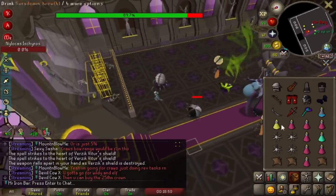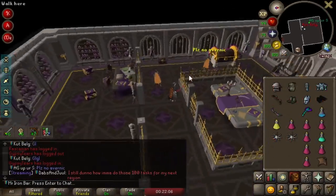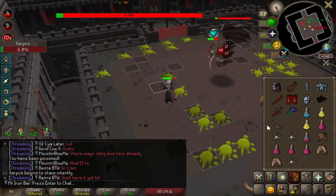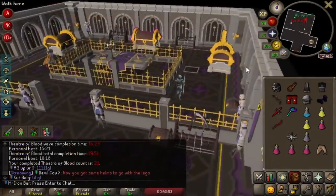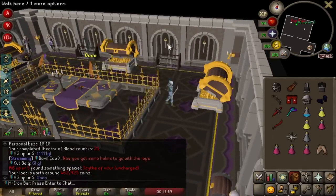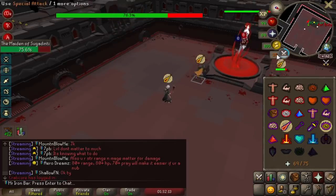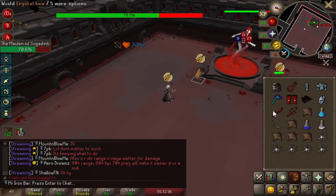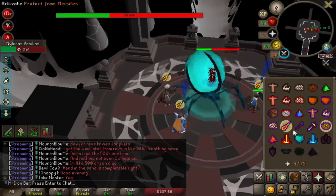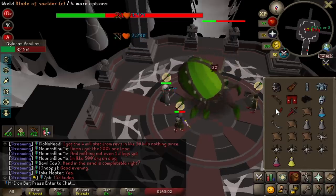Purple drop! Not mine, but somebody got a purple — holy shit, Defender Hilt! 48-44. Oh my God, a Scythe! That's my second Scythe I've seen. Got a string of good Dark Bow hits: 47, 46, 48, 36, 47 — that was a good string. Oh 48-48! We did it! That was awesome, dude. We actually did it on a super sick Blowpipe switch too. Oh my God.